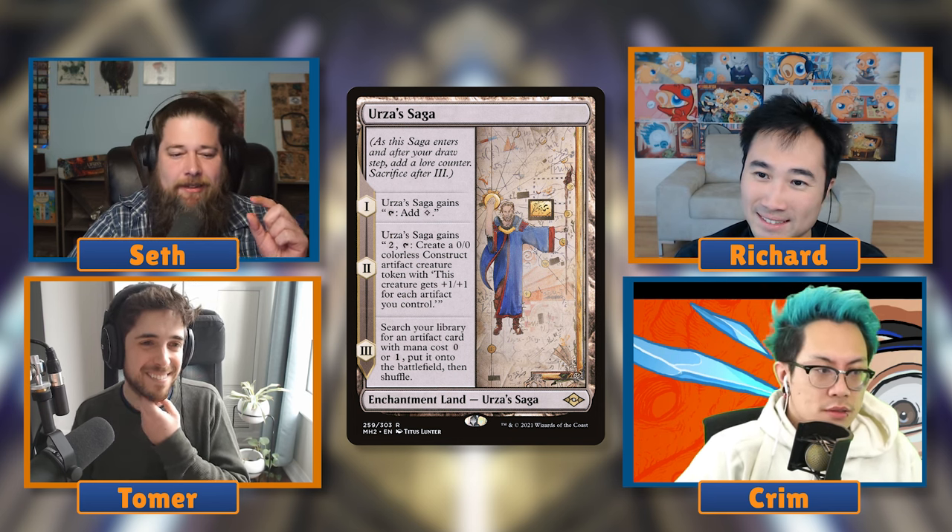We've covered the fairly no-brainer, least-contentious picks: Mana Crypt at zero and Sol Ring at one. Now we're moving into two-drops.